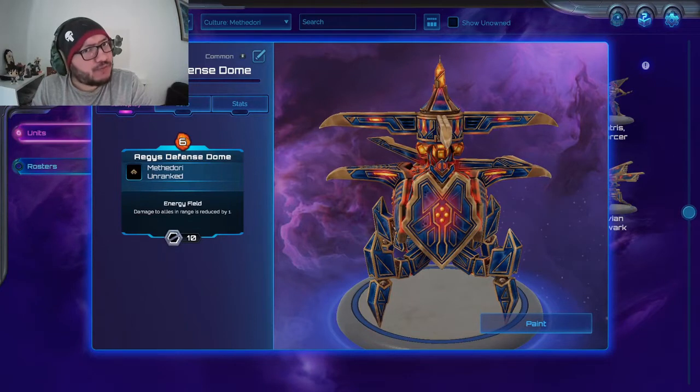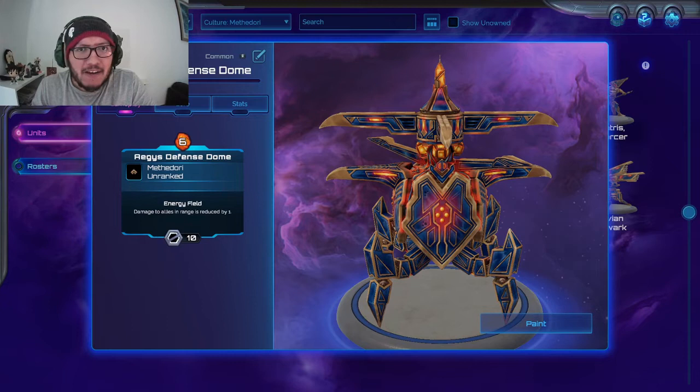Six drop — not so gorgeous, very expensive. It has 10 health, it is a big big boy. Damage to allies and range is reduced by one, and its range is quite decent.